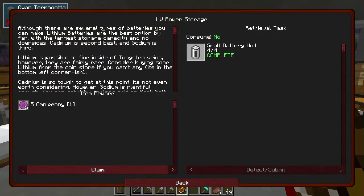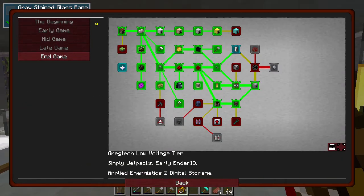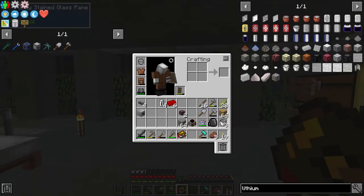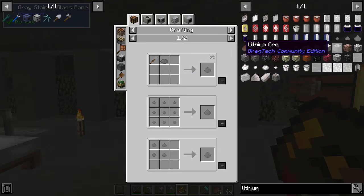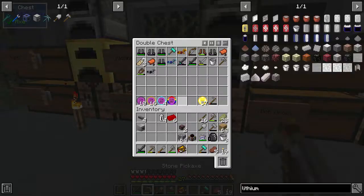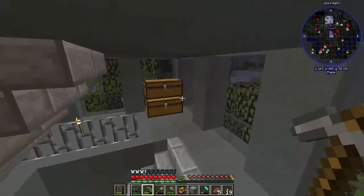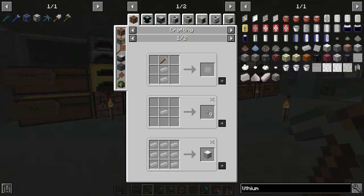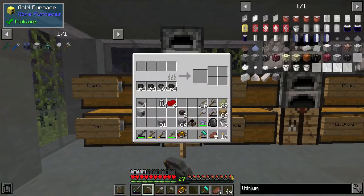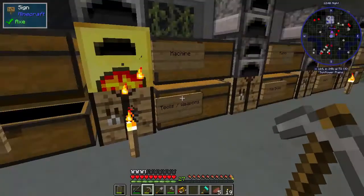The quest book mentions a 'coin store' but in this pack the coins are used as crafting recipes, not an actual store. We can get lithium for two omni-nickels, which gives quite a bit. We put one lithium in the furnace, smelt it into ingots, then mortar it into dust form. That will give us eight batteries, and while that's cooking we'll move on.